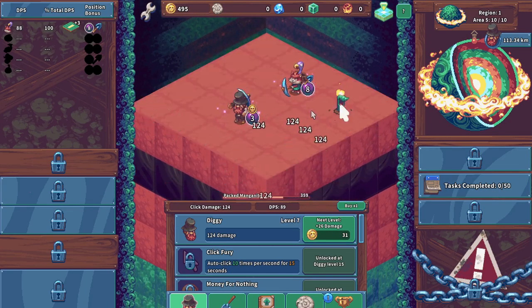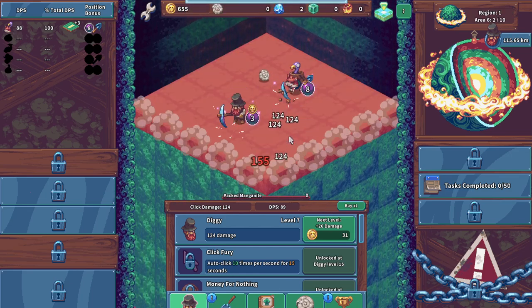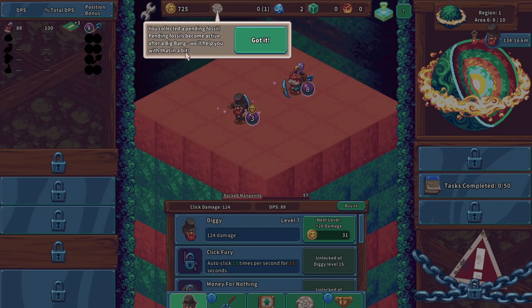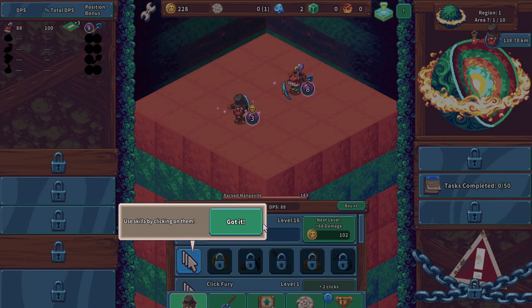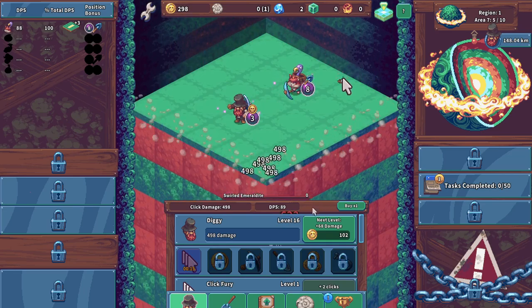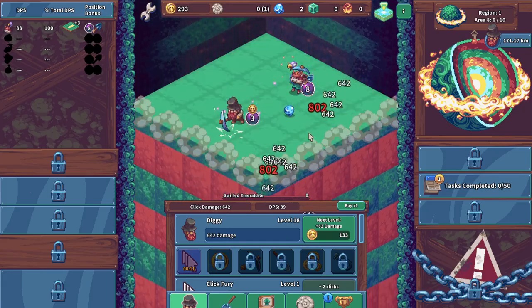Oh, this must be an earthworm — and it gave us diamonds, okay cool. You collected a pending fossil — pending fossils become active after a big bang and will help you with that in a bit. Looks like we just unlocked Click Fury, so we'll level that up. Use it by clicking on the item — oh, it's like an auto-clicker. We can also click in the meantime as well.